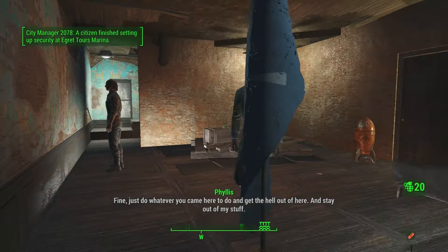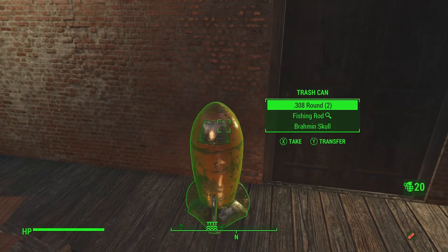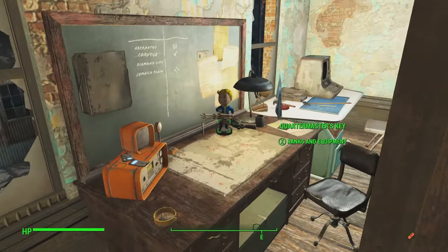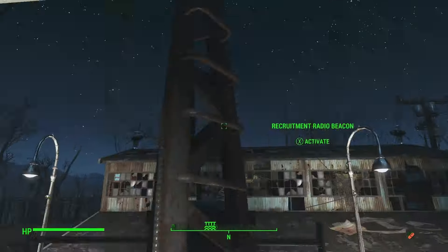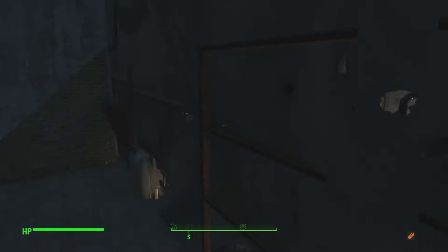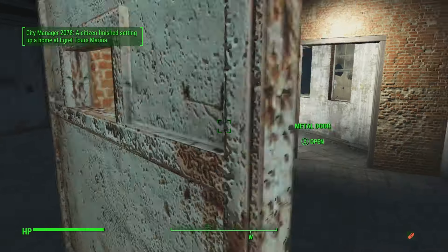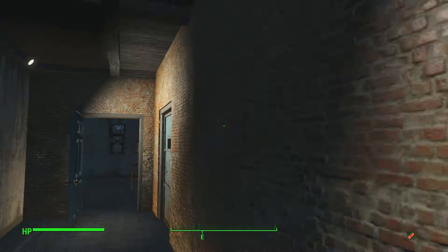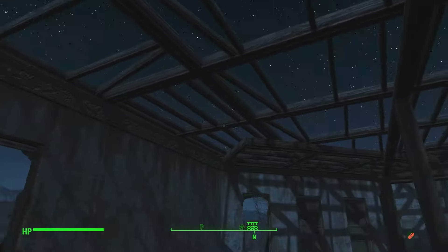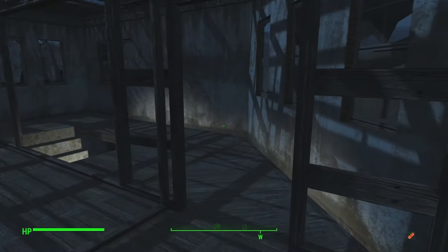Just do whatever you came here to do and get the hell out of here. And stay out of my stuff! As we're completely redesigning our home. There's our desks. Radio beacon. A couple of interior plots here. Very nice. And then one more level — and it looks like maybe even another level after that coming in. So this is like preparing for the next level of the outpost. That's pretty cool.